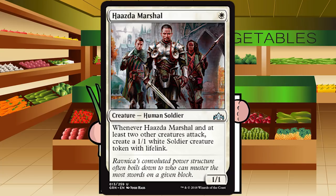Hazda Marshal is a single white mana for a creature, Human Soldier at uncommon. It's a 1/1 — whenever Hazda Marshal and at least two other creatures attack, this was battalion, Boros's last mechanic in Gatecrash — create a 1/1 white soldier creature token with lifelink. A 1/1 for one is not something I ever want to play unless it's crazy. Even if I suicide this in with other creatures I get a 1/1 and this nearly 100% dies. Grade: D — very low impact.